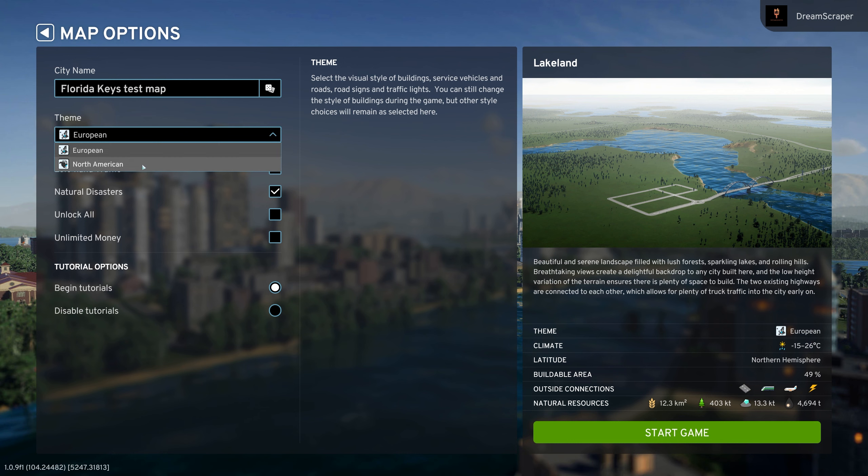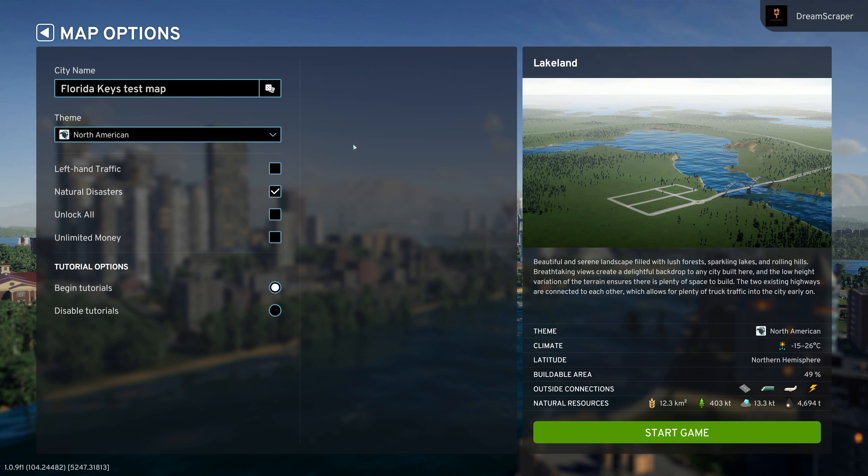I'm an American so for this build we are going to set it to North American. I'll keep it off left-hand traffic for now, turn off natural disasters, I don't want to unlock anything, and I'm going to turn off the tutorial because I want to go in there and just kind of see it for myself.